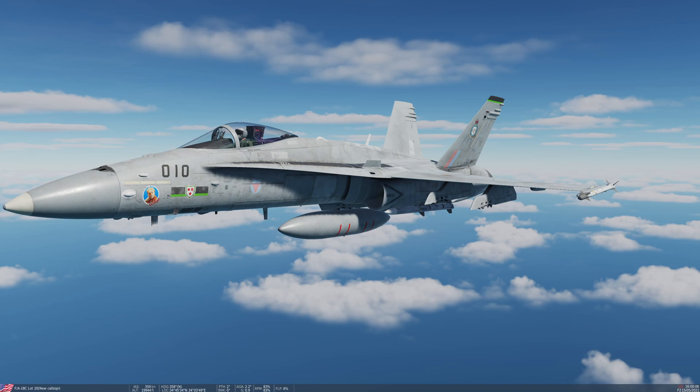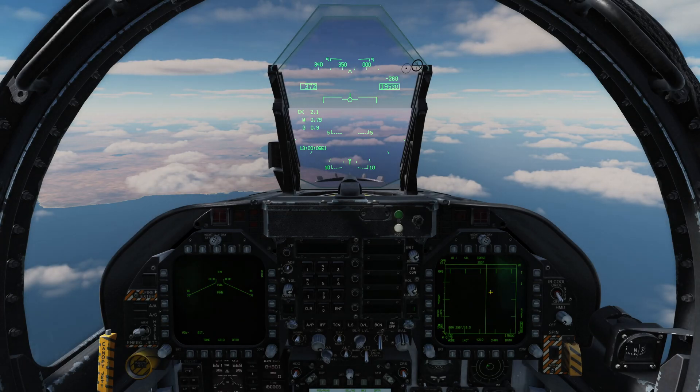WACQ actually gets around one of the problems that traditional HUD scan automatic lock modes have, in that you can slew it up and down, and so you actually have the ability to utilize it against targets who are not at the same altitude as you, which is pretty cool. I'm going to go through each of these in turn and demonstrate how they are used. Without any further ado, let's jump into the office.